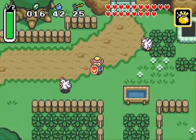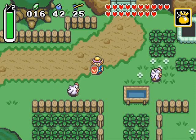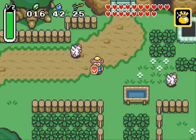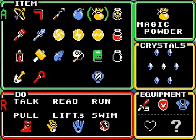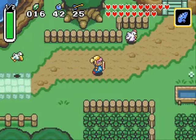Hey guys, it's August here and welcome back to Let's Play The Legend of Zelda: A Link to the Past. Last time we finished off the 6th dungeon of the Dark World, The Misery Mire, and got a few items afterwards, like the Magic Powder and the Bombus Medallion. And today let's head on to the 7th dungeon and get it started.